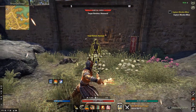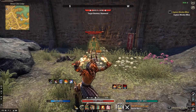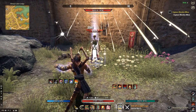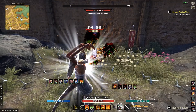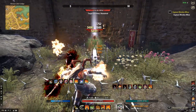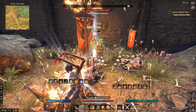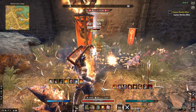Here is my rotation: Heavy Attack, Venomous Claw, Heavy, Rending Slashes, Heavy or Light, Rearming Trap, and light weave everything else — so Razor Caltrops, Deadly Cloak, Bar Swap, Volley, Poison Injection, Noxious Breath, Flames of Oblivion, and drop your Standard ultimate here if you have it. You can also use your Flawless Dawnbreaker somewhere on your front bar in the loop. Remember to keep your Molten Armaments up.